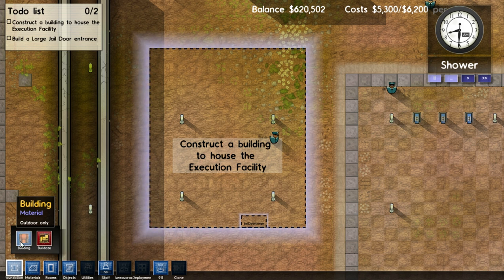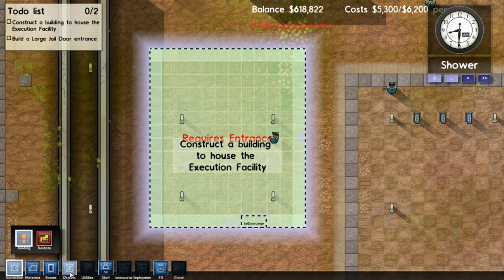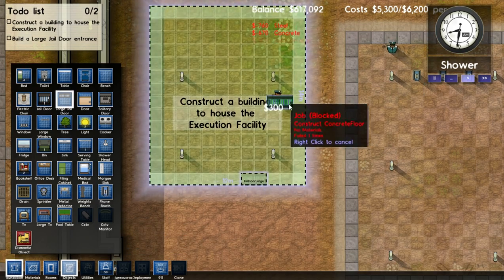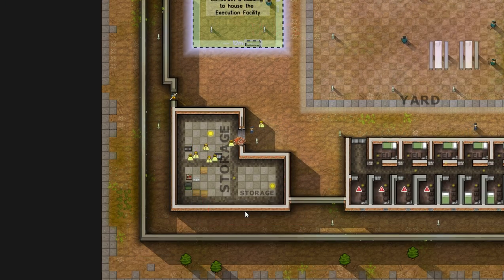But we're gonna go into Foundation, and we're gonna go to Building. The first thing you need to do is lay a foundation for your building. And then if you go into Objects, you can find most of your objects in here. We want a jail door there. And once we do that — since we're paused it's not gonna do anything — we can go click Play, and you'll see our little workers start to get up and go here.